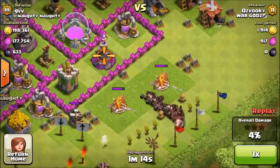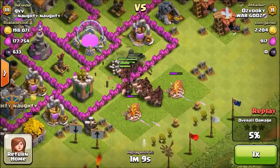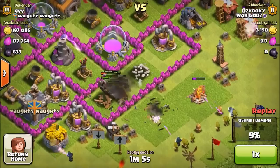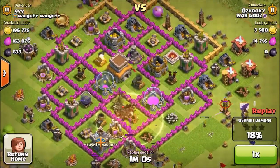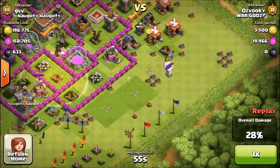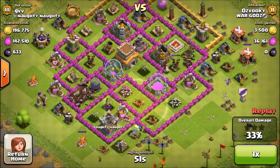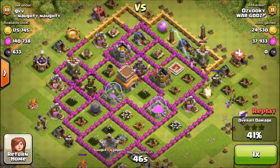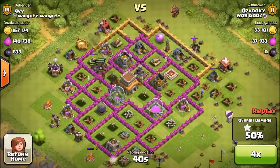I deployed a few archers and then all of my hog riders. Since there are a few wizard towers and mortars shooting them, I started deploying some heal spells to heal them up. I then deployed my clan castle troops. Right now all the wizard towers are taken care of, all the mortars are taken care of — there aren't really any defenses left that can seriously damage my hogs. I still have 2 heal spells left.